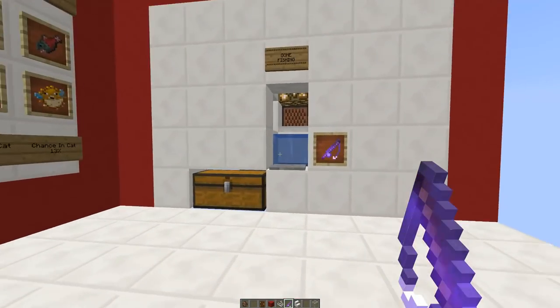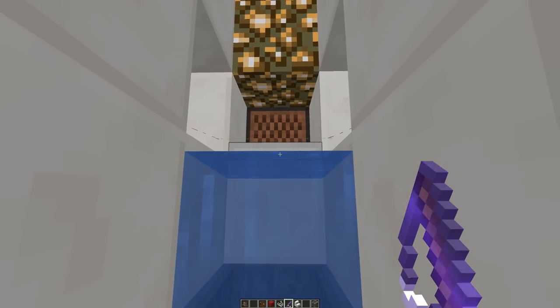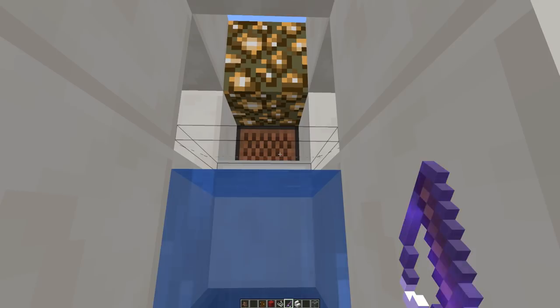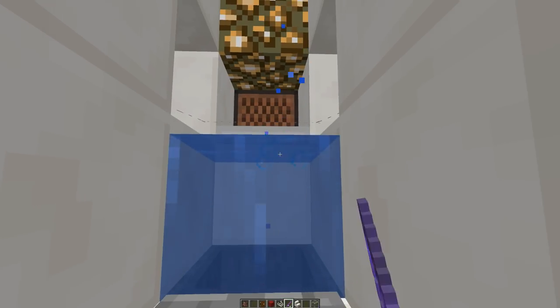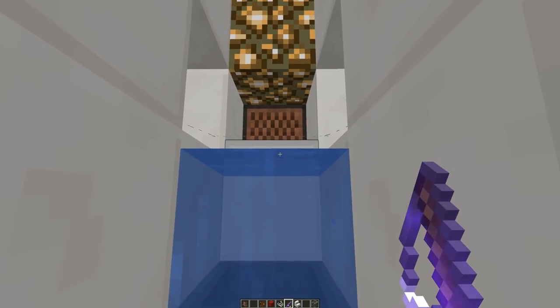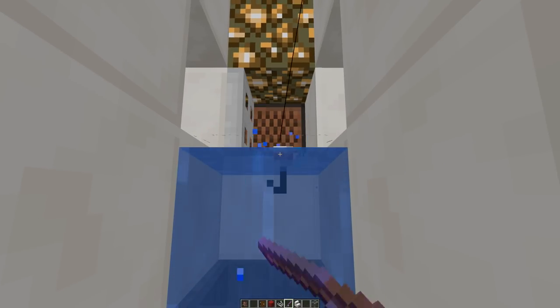Now that you're an expert on fishing, let me show you how this works. You need to walk up to the front and cast just underneath the hitbox of the string — you can see the square hitbox there. You want to cast just below that at the iron trap door. As soon as the trap door opens you'll be casting at the note block, and as soon as you get a bite the trap door closes and you catch your fish.